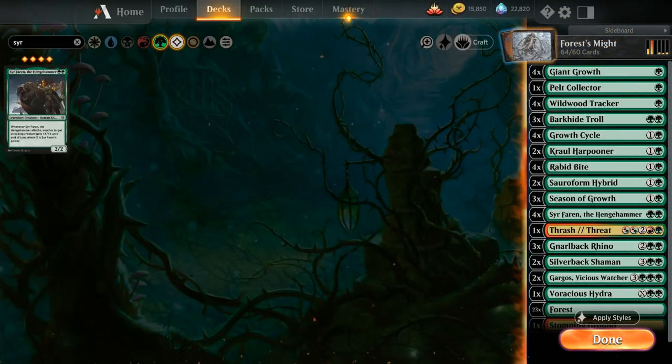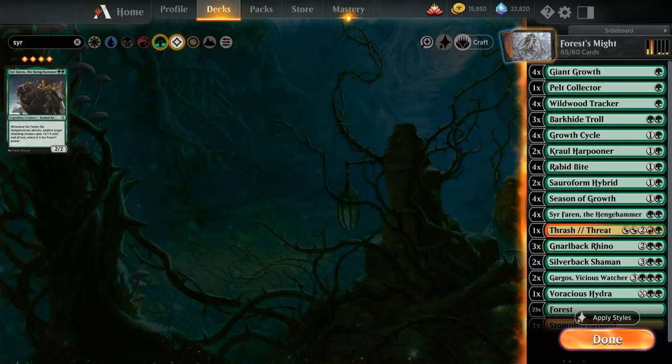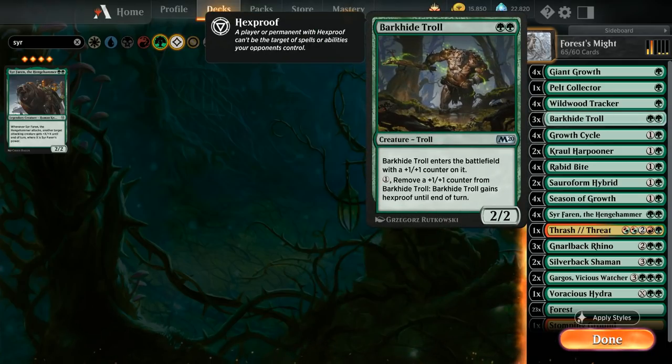It is a bit of a nonbo with Wildwood Tracker since Sir Faren is a human, so curving turn-one Tracker into turn-two Sir Faren doesn't feel great, but we still need both cards. Next, we want a fourth copy of Season of Growth since it's such an important card draw engine — the difference of having one in play versus not is huge. Having multiples is still good since you get to scry multiple times and draw multiple cards.